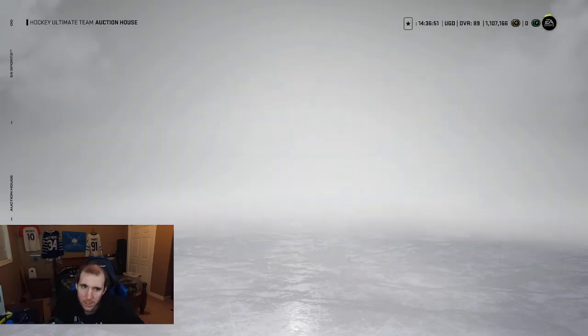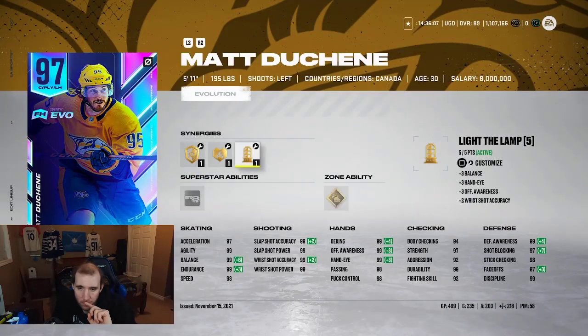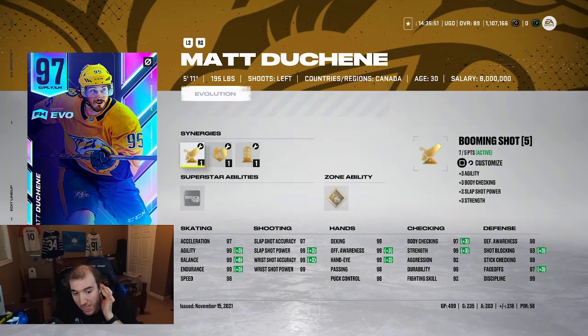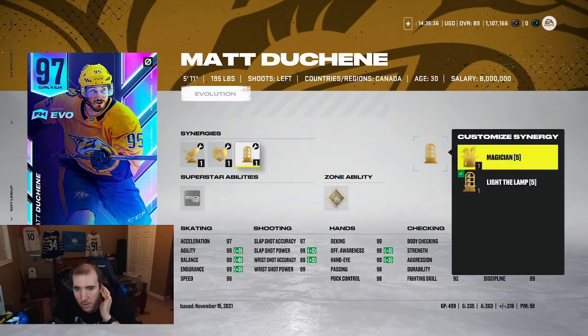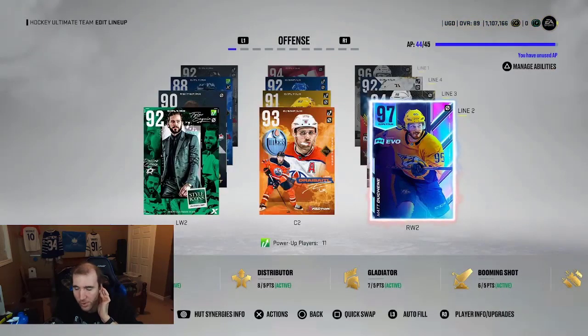I'll probably do that and make some coins. Let's see the new boy. There we go - the 97. 97 Matthew Duchesne, boys! We have a 97 overall card on our team now. That is insane. Let's see what this gives him. This card's already like a Chico - he doesn't even need that. Look, he doesn't even need that. That is nuts. 97 face-offs. You can throw him as... 90. I have him at all 99 shot. He's at completely 99 overall. That is insane, boys. Duchesne - wow, that is nuts.